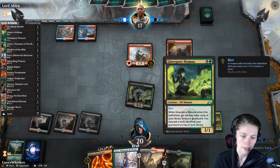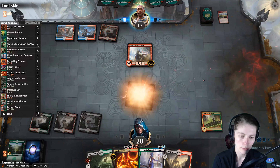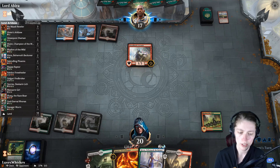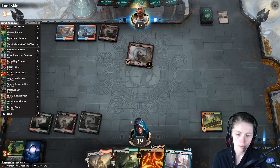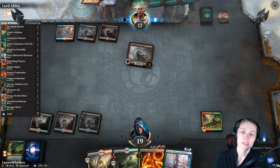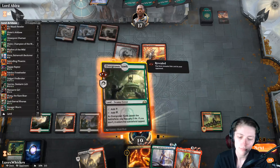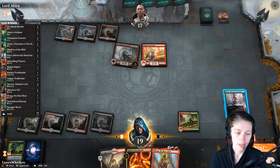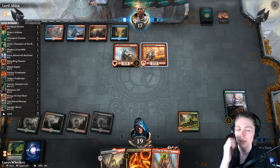Then we can Rakdos Firewheeler — we're not going to be able to kill this, but that's okay. We're going to want a Kiora before we Rakdos Firewheeler. Hopefully we get some live draws — no more lands please. Maybe we should not have brought that land back, but we did need that extra green just in case. We made the right decisions. This is a Wizards deck — cool. Let's enter tapped, bring out Kiora, then Ilharg with Rakdos Firewheeler. If we can make this happen it's good.